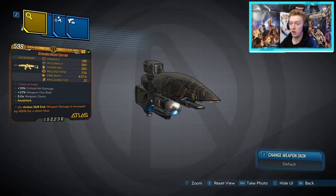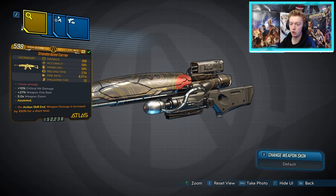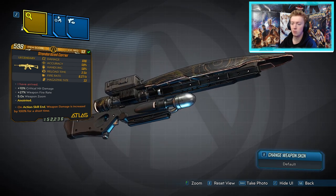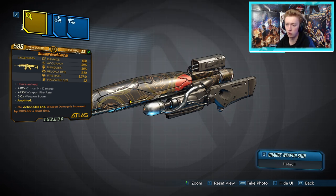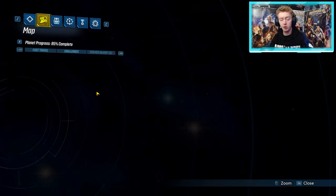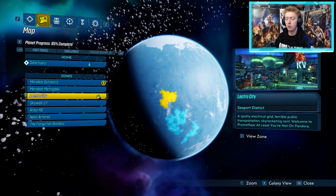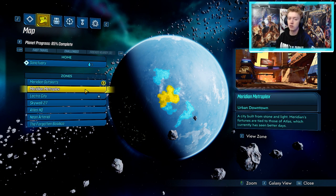Up next we have the second and final Atlas Assault Rifle — the Carrier. This thing can only come in non-elemental with no elements whatsoever, but it can come anointed. It is in the world drop system, but if you want to farm for the best anointment you can find it from Judge Hightower. To find Judge Hightower, go to Promethea then to Lectra City. If you've never opened Lectra City before, find the mission in Meridian Metroplex to 1v1 Kilovolt — it's a Moxxi side mission that will originally unlock Lectra City for you.